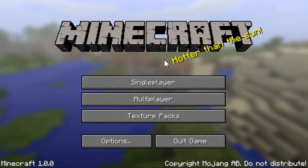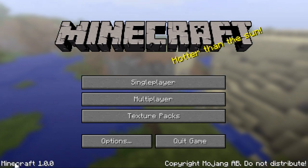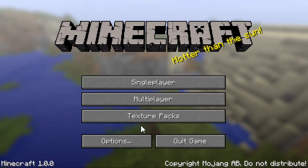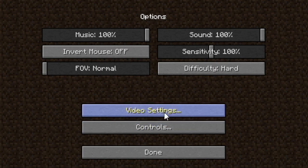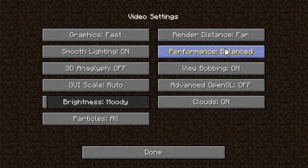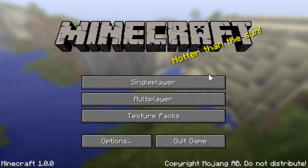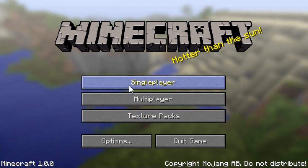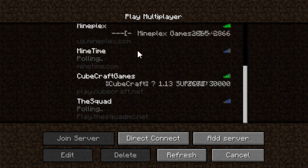Things are starting to look like how they do now. This is the first official release of Minecraft — this is when it was released. None of my texture packs are loading. I always keep it on hard difficulty. Pretty much the same, graphics are on fast. Oh, it actually has servers!